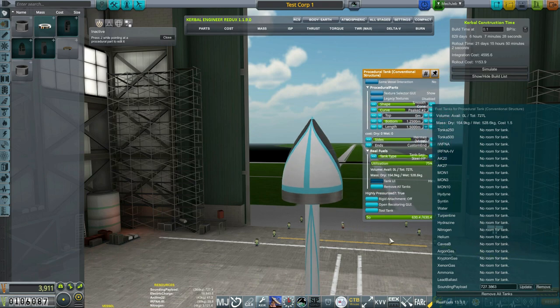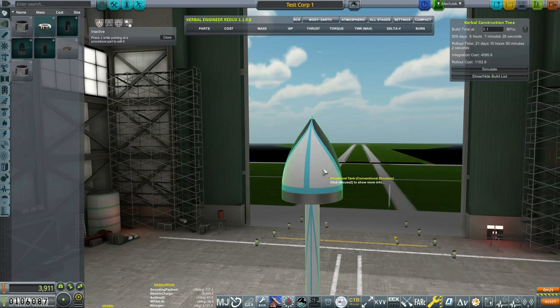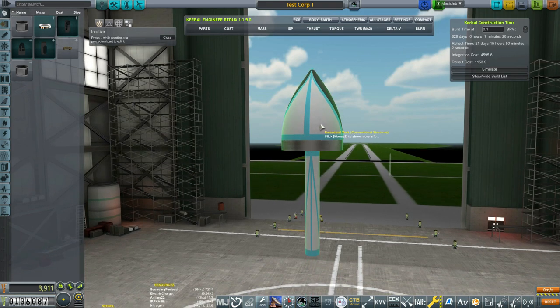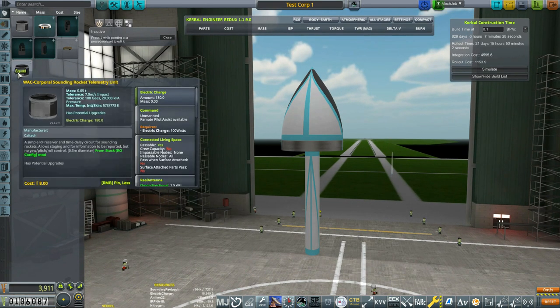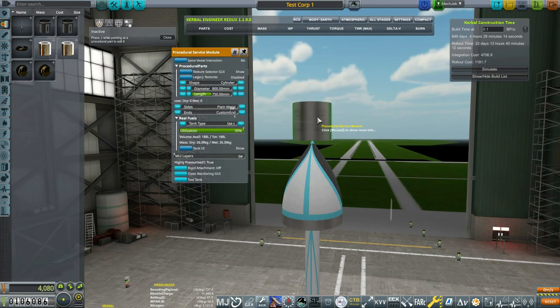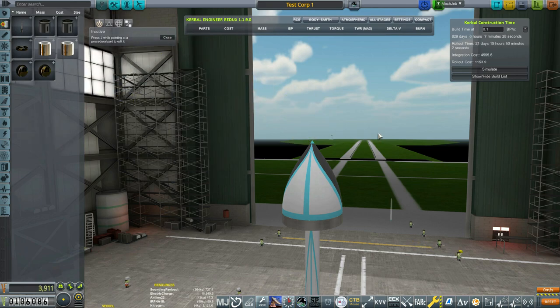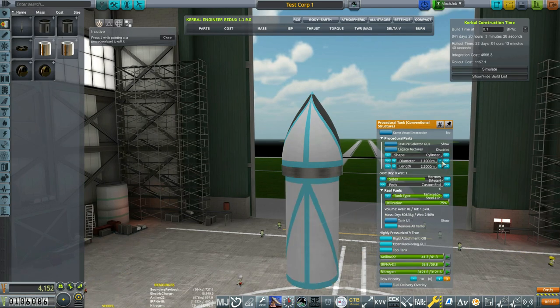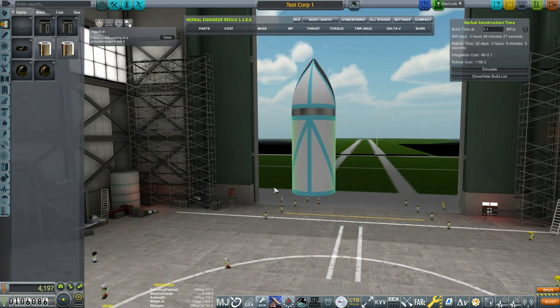This is a little over 700 units of sounding payload, which is a lot for this early rocket, but I'd rather build a little bit bigger early so I can reuse this rocket many times before needing to make a bigger one — it will save you money. One of the biggest changes between stock and RO is you build a launch vehicle to launch a payload and you reuse that launch vehicle, just like in real life. You're not going to make a different booster setup every time; you build a launch vehicle and use it as many times as you can before building the next.